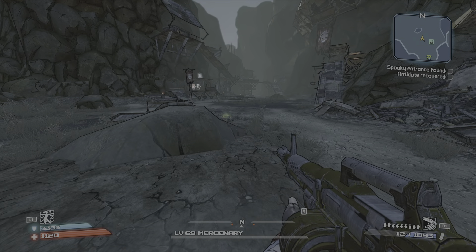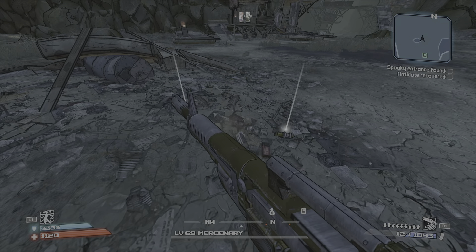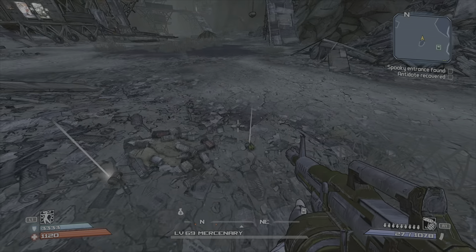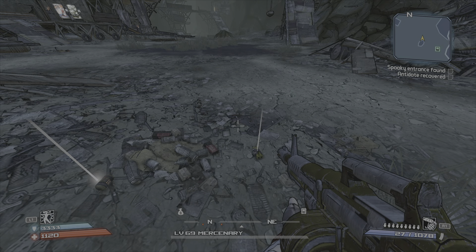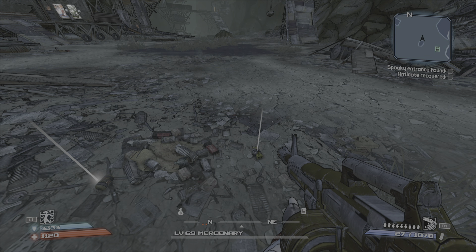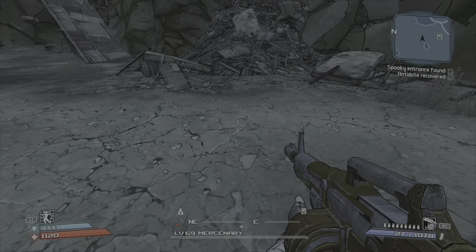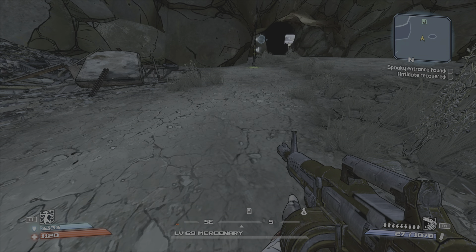What is up? Time for another Borderlands 1 unique review. Today we're going to look at the Ajax Spear. It is an Atlas combat rifle and it's a 100% drop from Ajax in the General Knoxx DLC, and I think it can come in all elements.